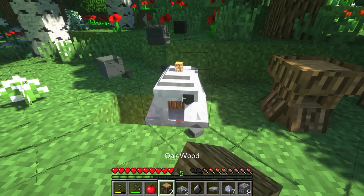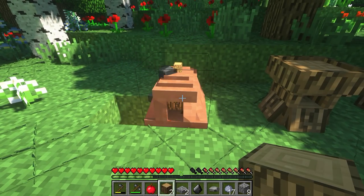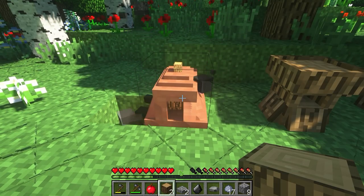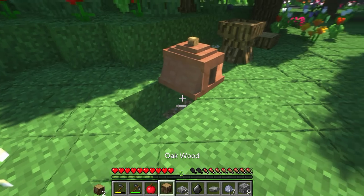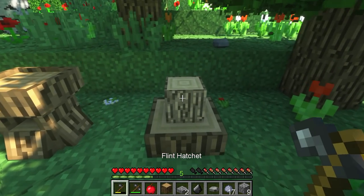I'm going to go ahead and put an oak wood in, just to see if we can't get some charcoal. Charcoal would be fantastic at this time. Come on, give me some charcoal. She's out. Let's try that again. Flaming galah - I keep forgetting we have to come over here and plomp that on there, and we have to literally cut it on the chopping block.